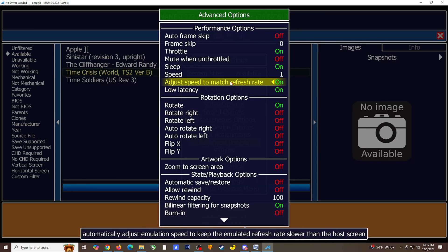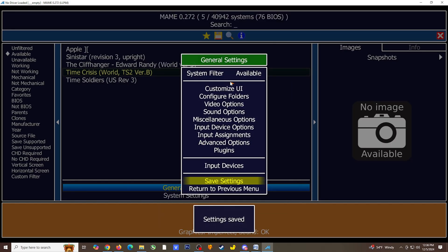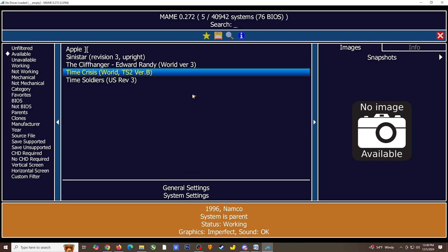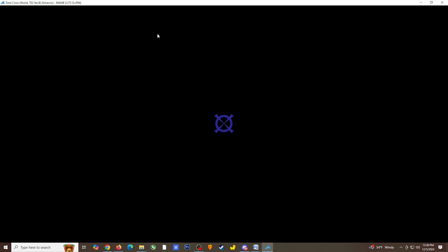MAME also has a Rewind feature that you may be interested in. Those are all the settings I wanted to go over. Select Return to Previous Menu and be sure to save settings if you made any changes. I think it is time to finally start up a game. For this example, I'm going to go with Time Crisis.